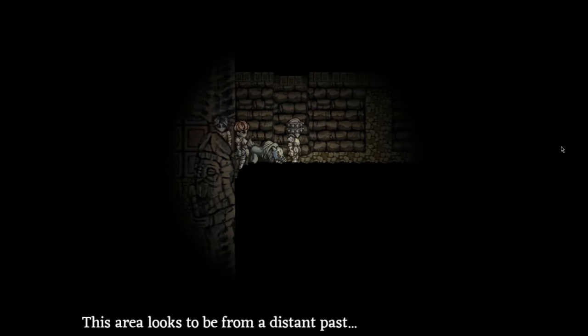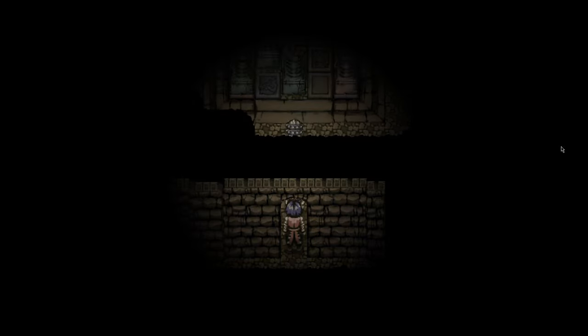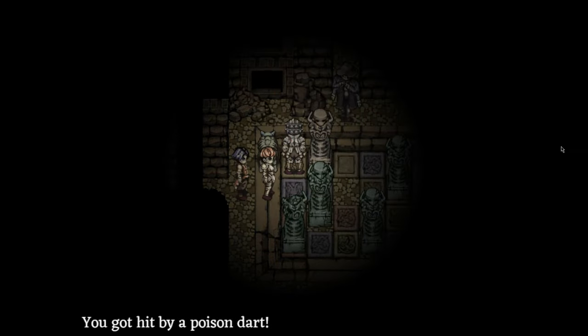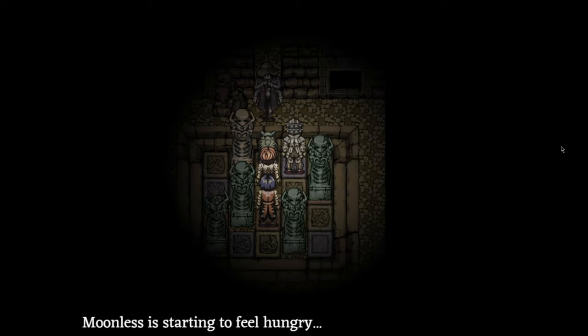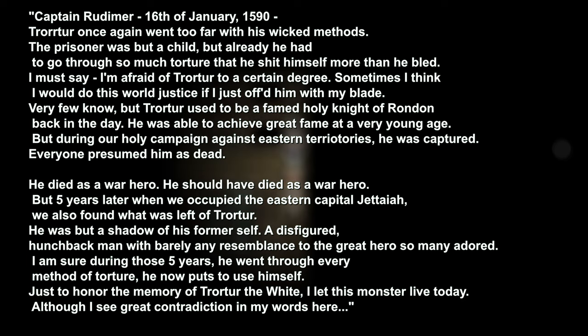Who is the double Crow Mauler you see much later in the game? I've finally pulled myself away from Persona 3 Reload to tell you. Let's learn about the Crow Mauler's lore. To learn the story of the Crow Mauler, you have to learn about the guard's captain, Captain Rudimer. Let's read some of his diary entries found in the first Fear and Hunger game. Captain Rudimer, 16th of January, 1590.